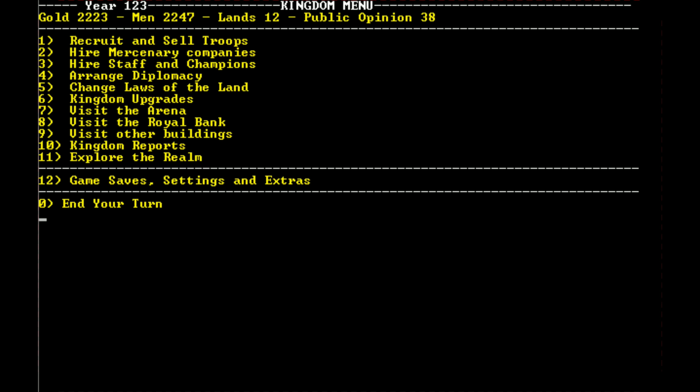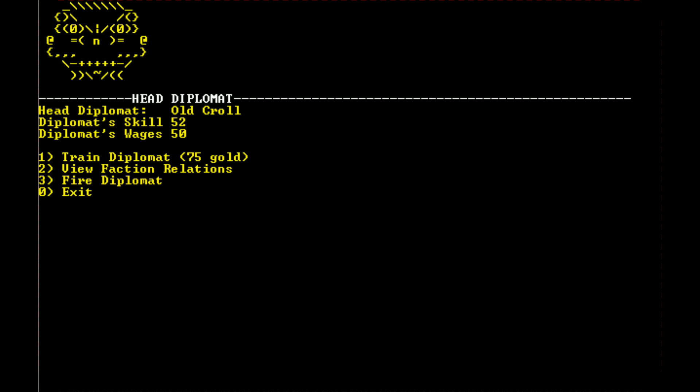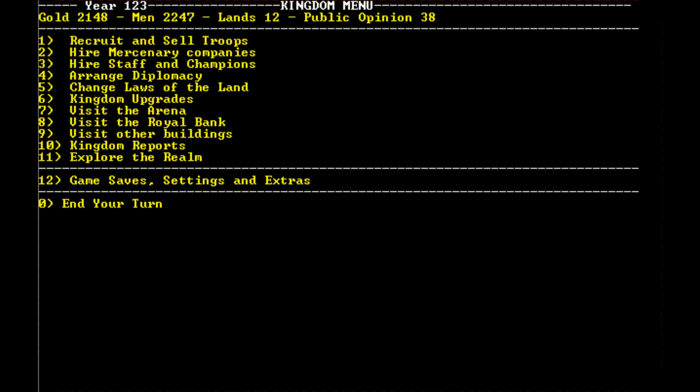We could keep training our diplomat — his wages remain cheap even if we keep training him. We could just fire and replace him, but we'll see. We are at the end of this episode. We've crushed a ton of minor factions, the bandit lord has been crushed, and we're pushing forward. The plan is to keep expanding, crush the rest of the minor bandit factions, then start waging war on the goblins and independent factions further down the road. Thanks for watching — see you next time!